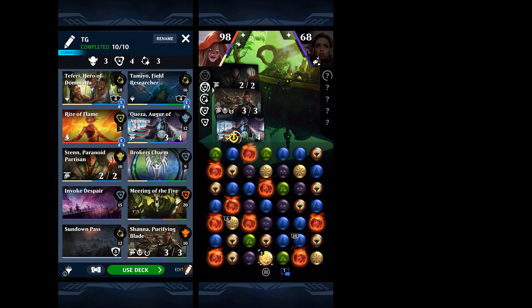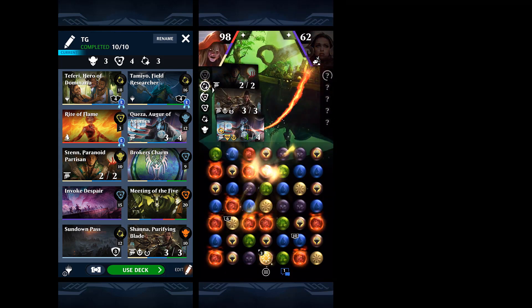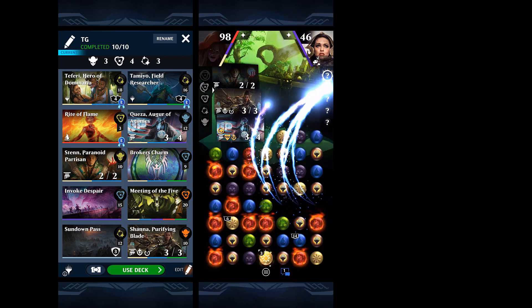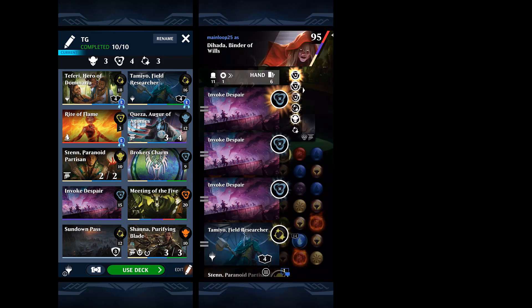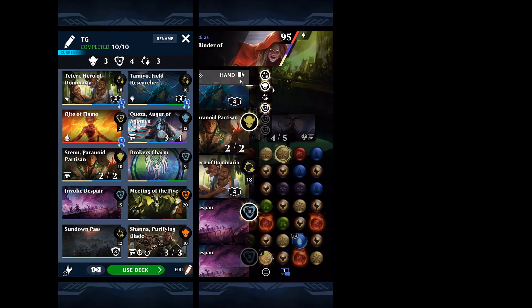Broker's Charm is also really an all-star in this deck. These cards all just do so much for you at the same time — give an extra creature lifelink. We're just kind of ping-ponging our damage against each other there.